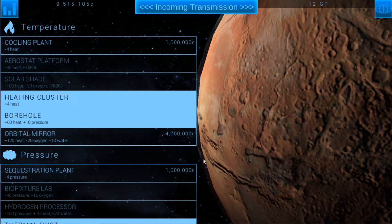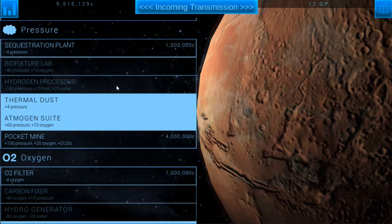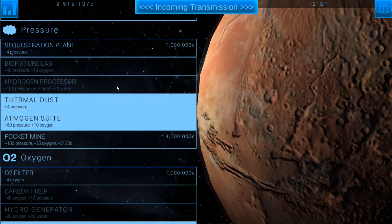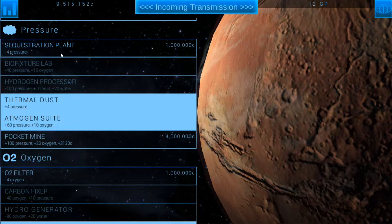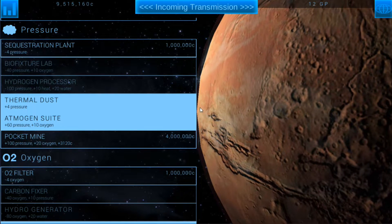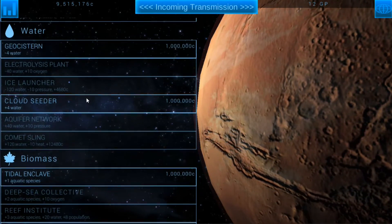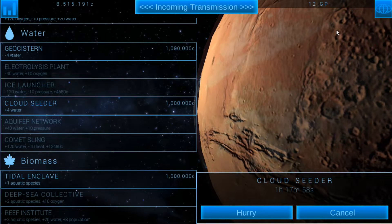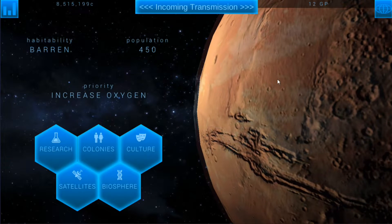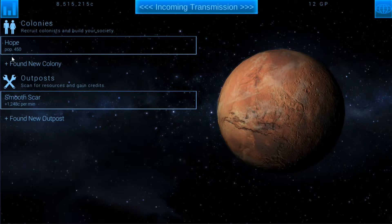I want to start researching something related to pressure. I do like to have the secret sequestration plant every now and again because pressure tends to somewhat outrun you from time to time. Let's actually work on the cloud seeder because we're going to be working on water soon, so we'll get that going.